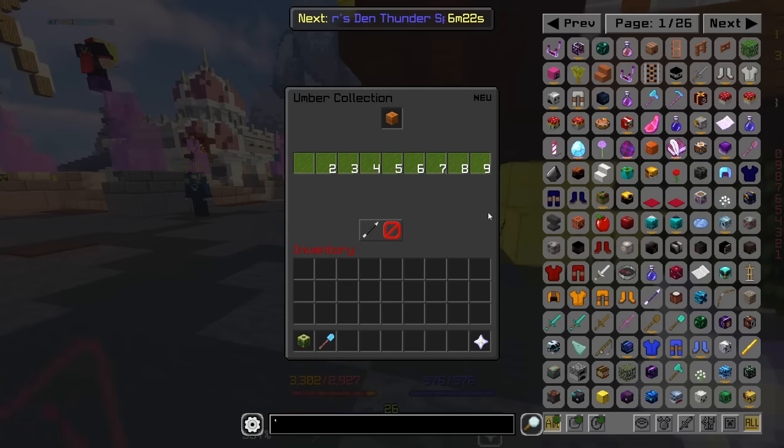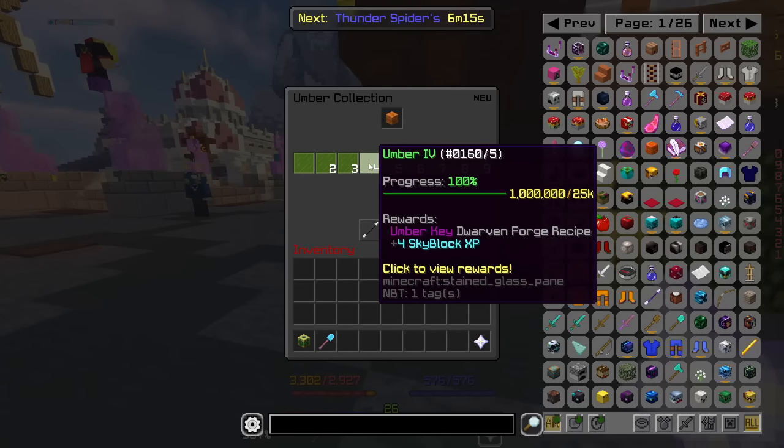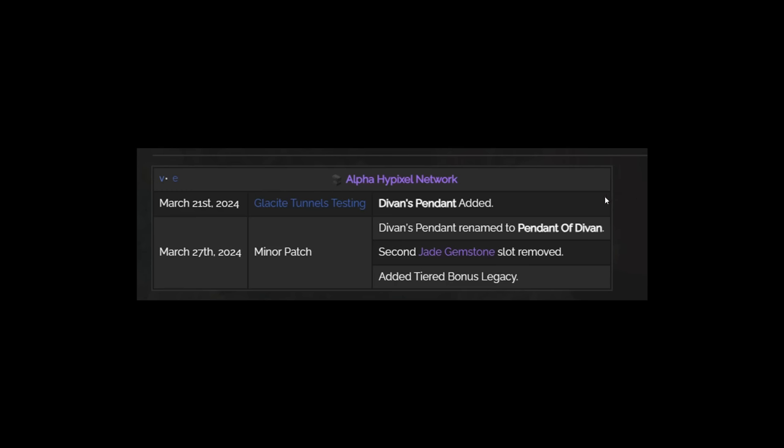They also changed a few collections. In Umber, the Umber Key now only requires 25k collection, and the Umber Plate 250k. They've also renamed Devan's Pendant to the Pendant of Devan, which makes much more sense considering the armour is the Boots of Devan and Chestplate of Devan — it is a lot cleaner. They also removed the second Jade Gemstone slot, which means you're losing some mining speed.